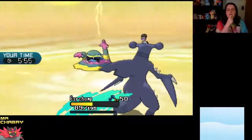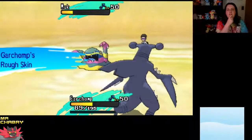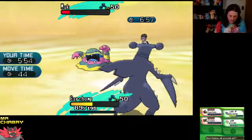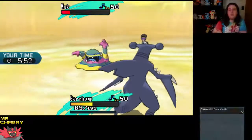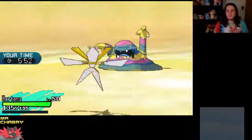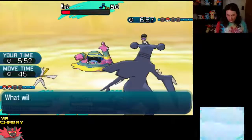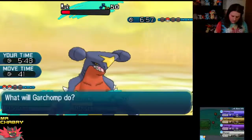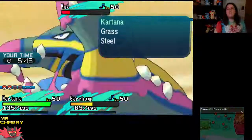The Knock Off was aimed at Kartana, I think. But I think we've got this — this is a good game. Smart Strike, Dragon Claw, and that's the game!